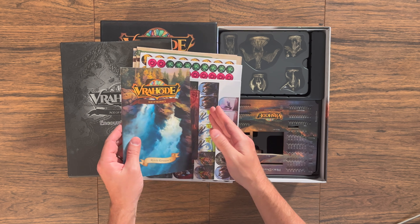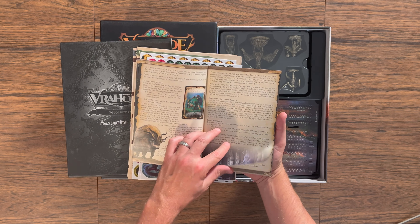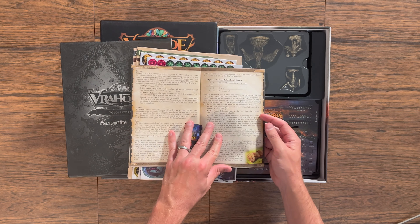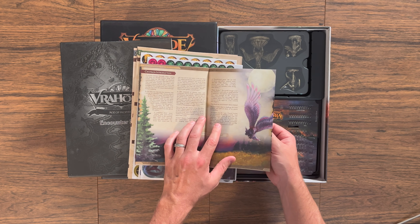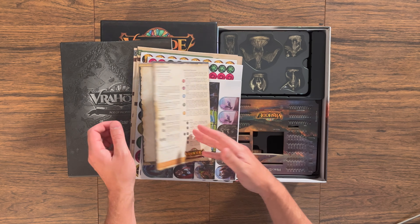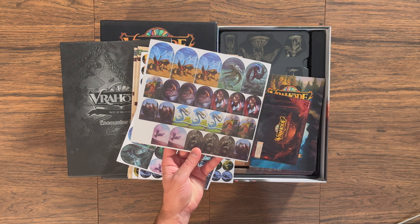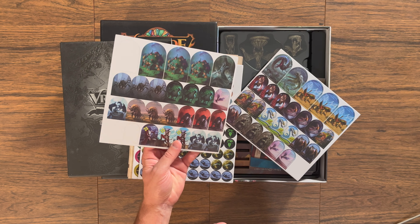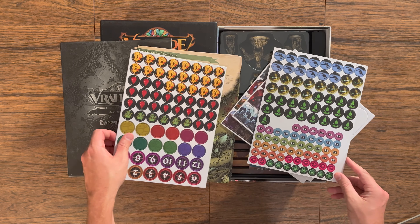In Vrahode: Age of Prophecy you will be adventuring across the overlands, the underlands, and oceans of Vrahode. The details of your adventures are contained in these encounter maps, which guide you along the way, serving as a vehicle for the story and visualizing important locations. Some quests will have multiple parts — for instance, a part A and a part B — and you should make sure to play them in order, starting with encounter one.